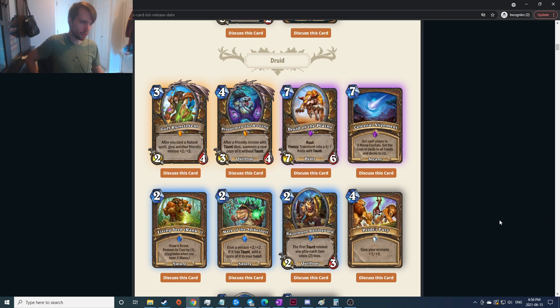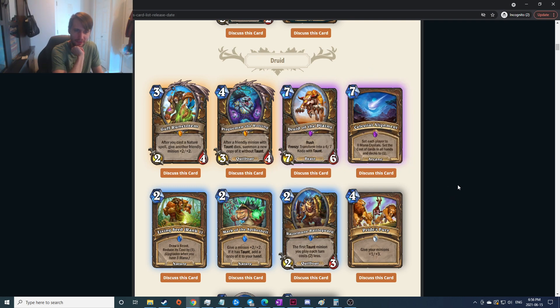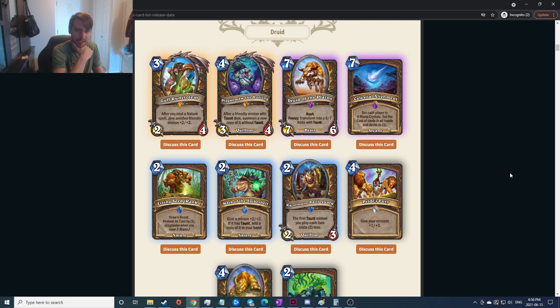Shaman and Druid are the nature guys mostly — makes sense. Rush, frenzy: transform into a six-seven with taunt. If he takes damage and doesn't die — that's frenzy — so you rush into something and as long as you don't die you just turn into a six-seven with taunt. That seems really really good, crazy good.